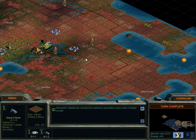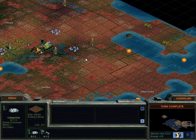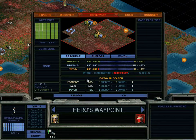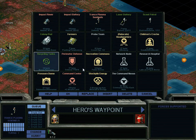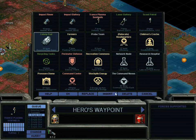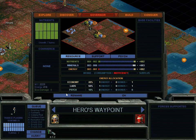Let's go take a look at that guy after we finish. First, I'm going to let this guy stay here — shift-hold — and this guy is building the base Hero's Waypoint. Let's get our traditional build queue: recycling tanks, formers, a colony pod, Children's Creche, rec commons, then another colony pod.